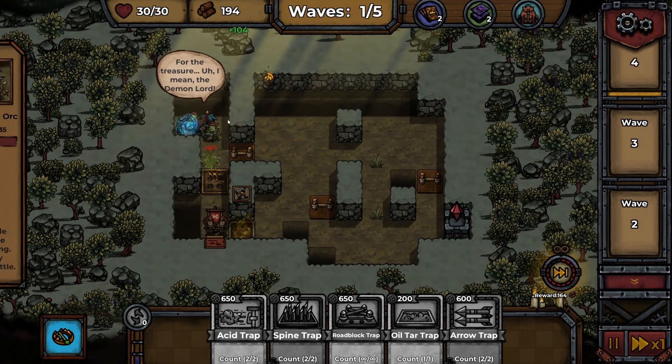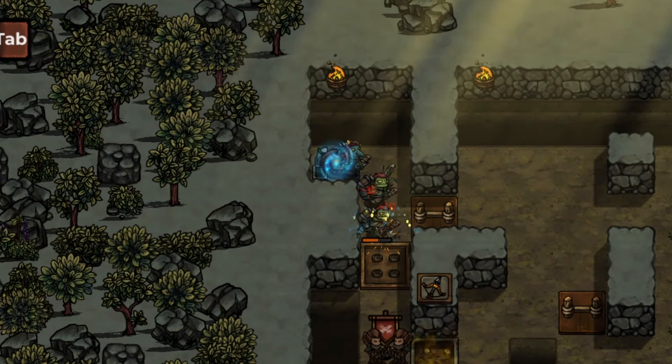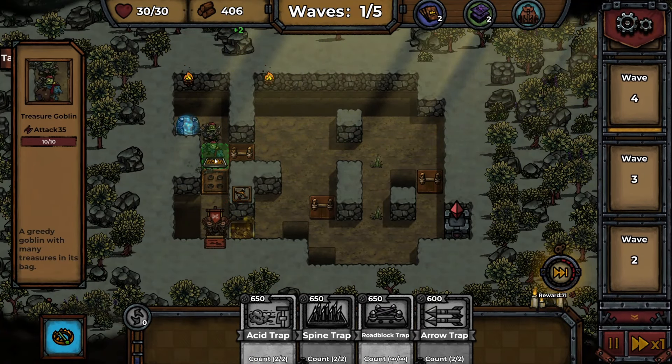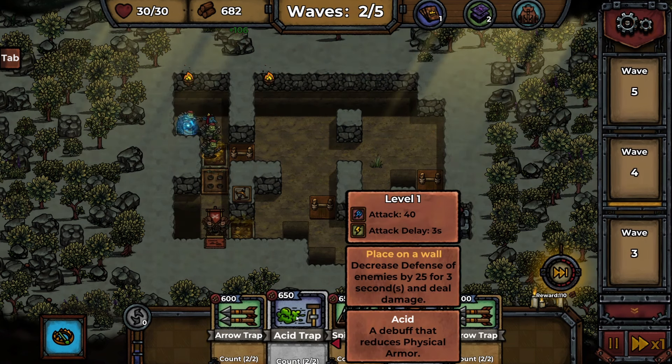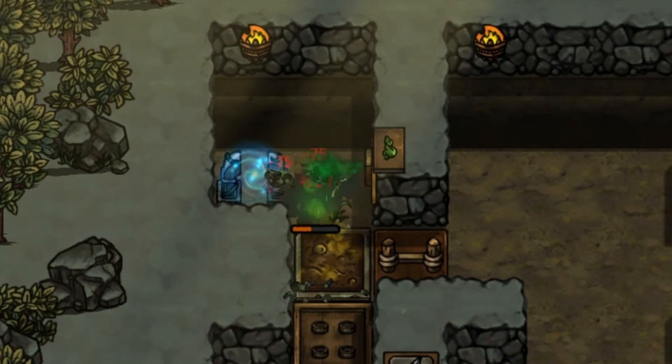All of our damage is going to be up front here. What is this guy? A treasure goblin — he's carrying a treasure bag. Our archers are rinsing them so far. Maybe I'll put an oil trap in just to slow them down a bit more. Let's start the next wave early — we're going so well. An acid trap — I forgot about that. Let's put an acid trap right at the start. The acid trap is great, look at it. They're barely getting out. Can I upgrade that? Yeah, let's level that up.